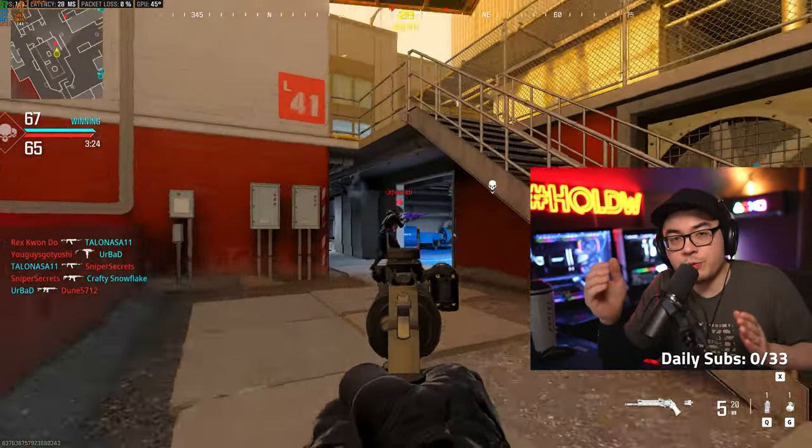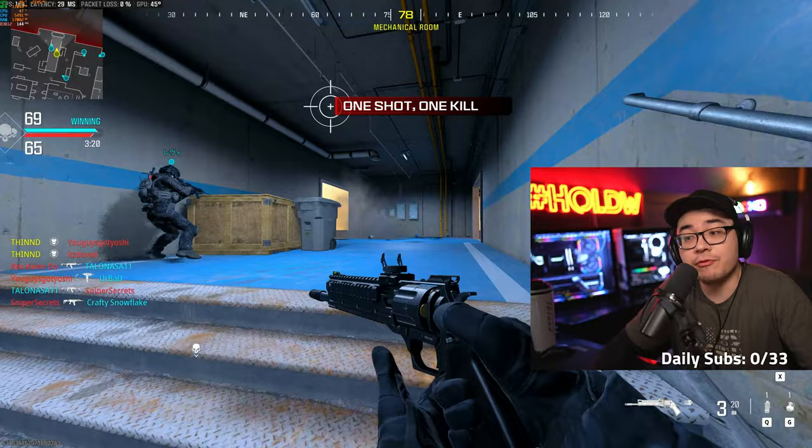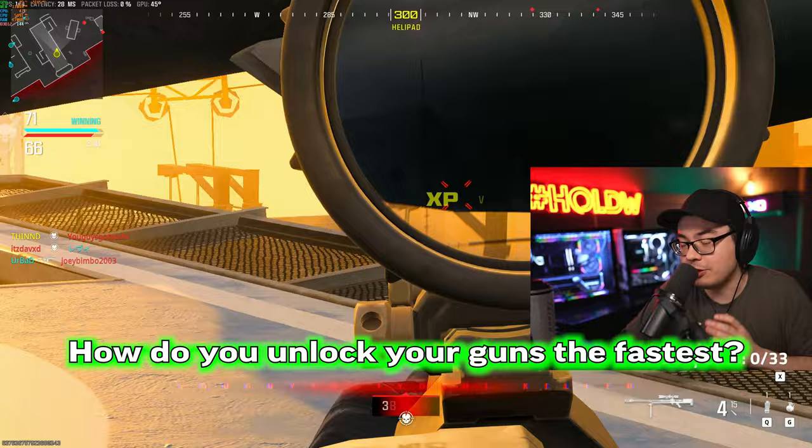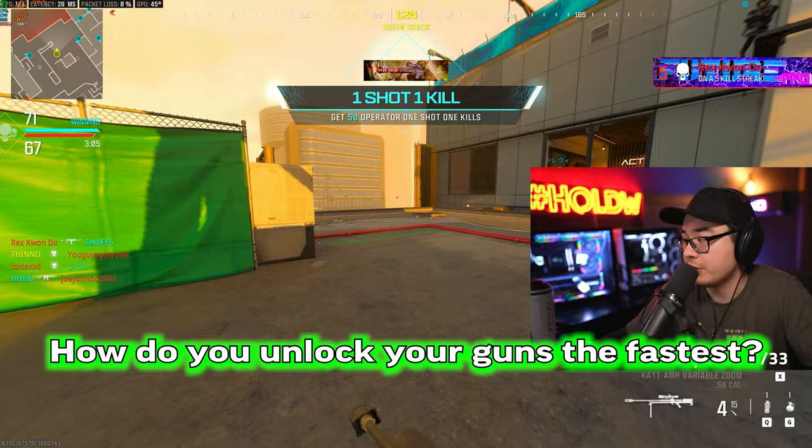Alright guys, we spent about 14 hours just to bring you this information. This is incredibly confusing, but I think I finally understand how all this works. The main contention point is how do you unlock your guns the fastest in Call of Duty Modern Warfare 3? Because a lot of you guys just want to get all the attachments, and maybe some of you want to go for camos.